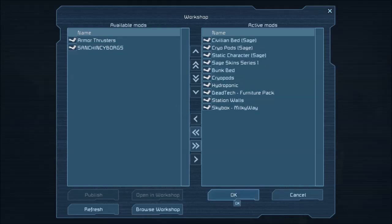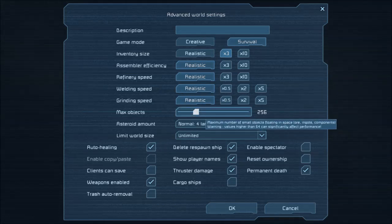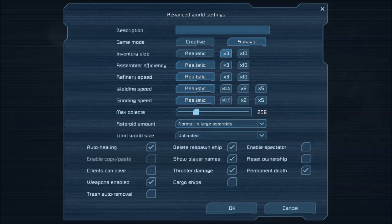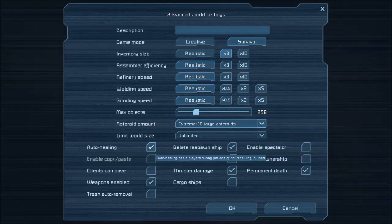This one's a character skin mod, and this one makes your thrusters look better, but we'll stick with these. Advanced settings: survival inventory size — I'll bring it up to three times, which will help a bunch for the let's play so I'm not mining every single episode. Grinding speed realistic, world size unlimited, asteroid amount extreme — I like lots of material.